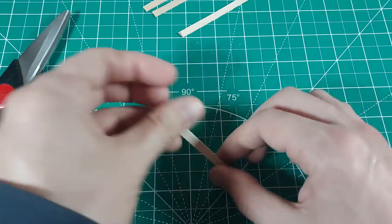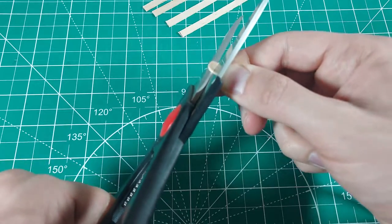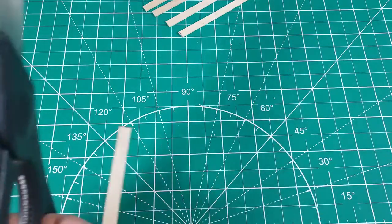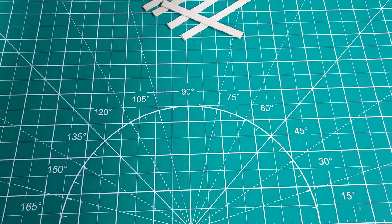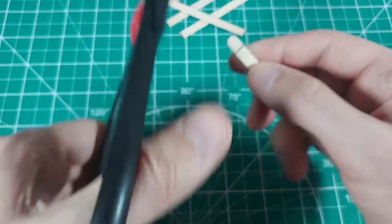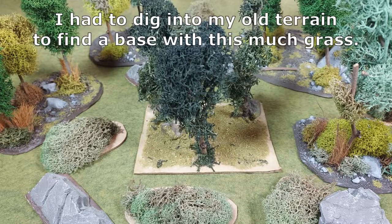I'm aiming to use these pieces of terrain for 32 millimeter or smaller scales of miniature gaming. You can change the dimensions of the frame pieces to accommodate your preferred scale. I should mention that these terrain pieces will not be based. I'm making these fences without bases so that they are more environment agnostic. Details on a model as well as its base can aesthetically limit usage on the tabletop.